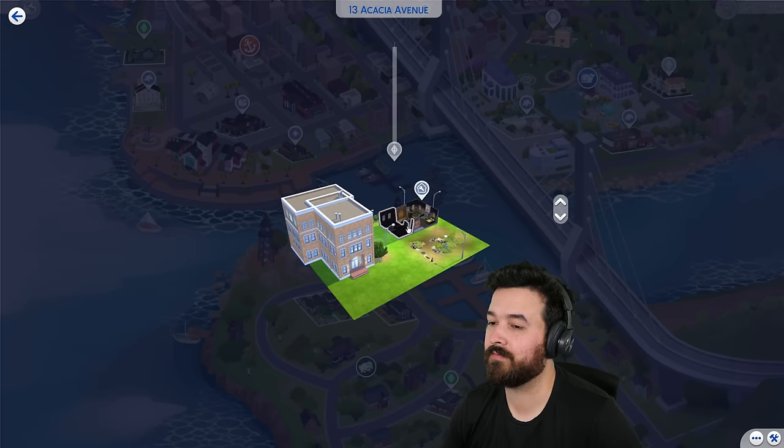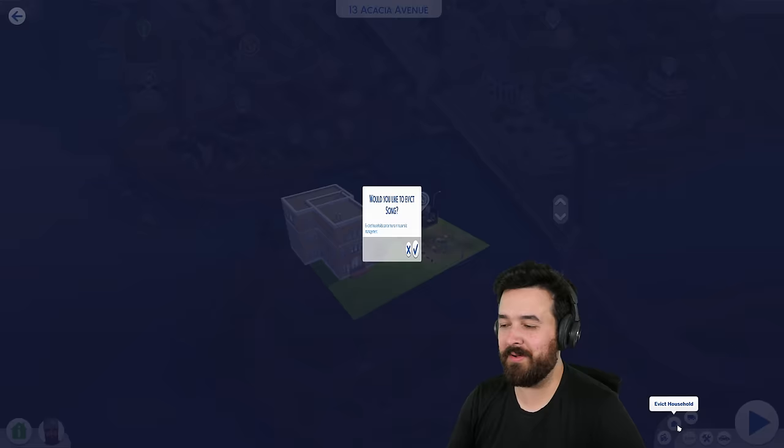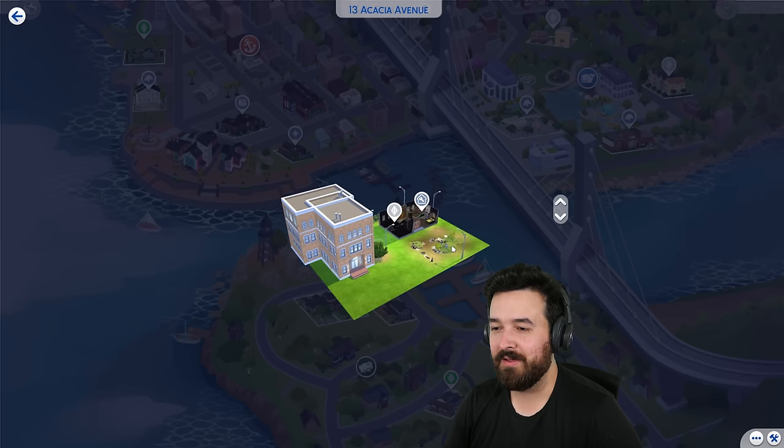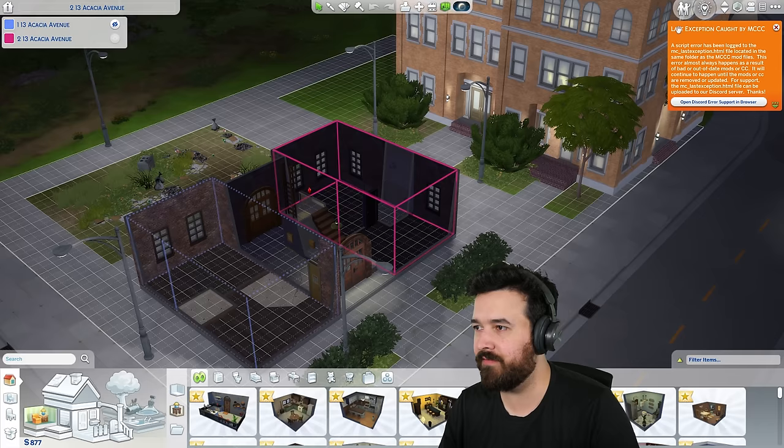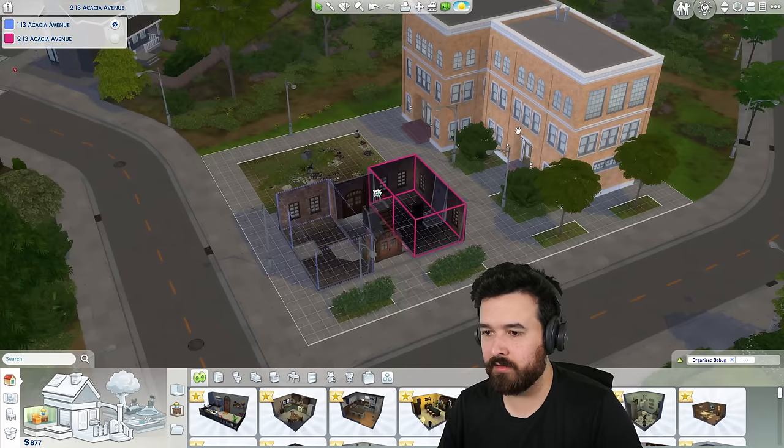Alright, there it is. Sorry buddy — actually, I'm not sorry. I'm actually happy because that poor guy was living in a literally empty apartment with nothing in it. Now I'm going to get back to my Sim and I can enter build mode because there's no one living here anymore, so I don't have to worry about doing any cheats. I moved this building back to where it was.